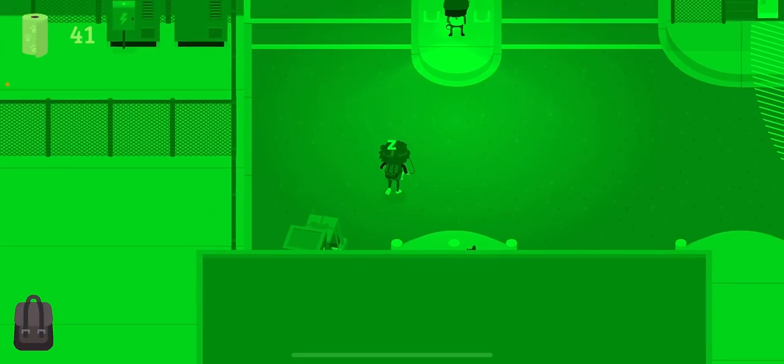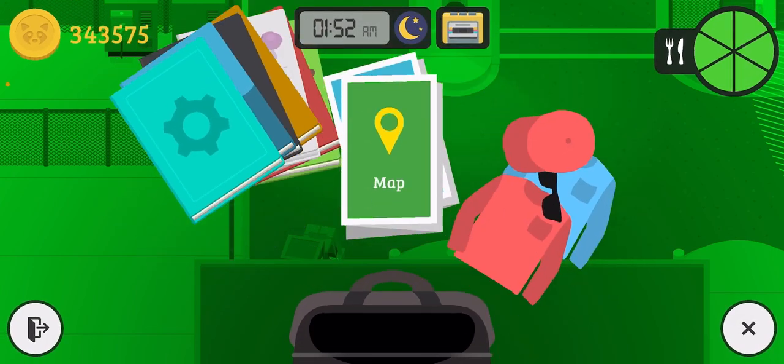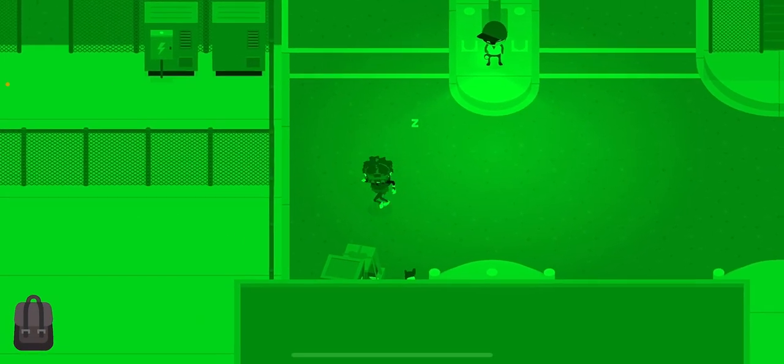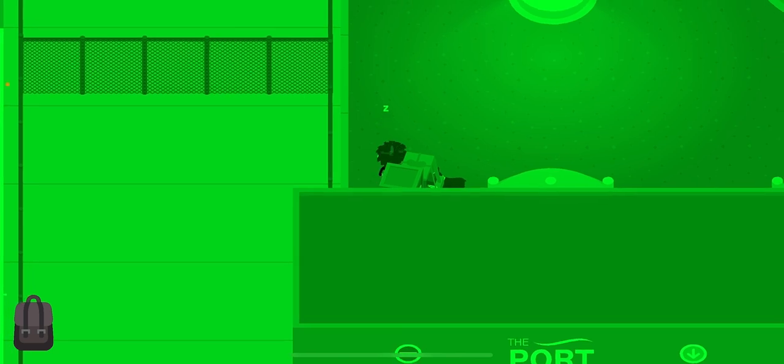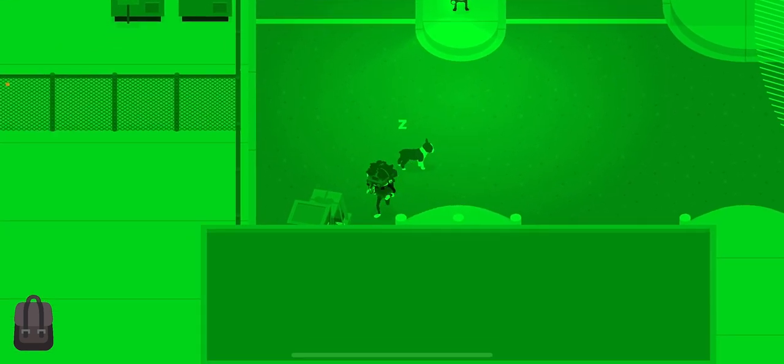Once you open the gate, back up your game. The reason you're doing this is that if you try to exit and people come from the right, they will catch you. So back up your game to the save and you'll be safe.